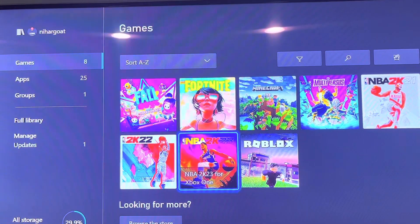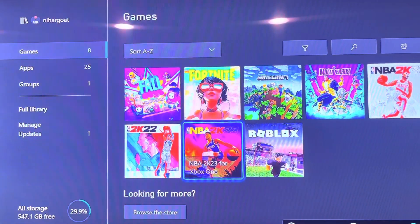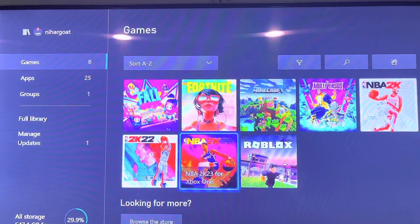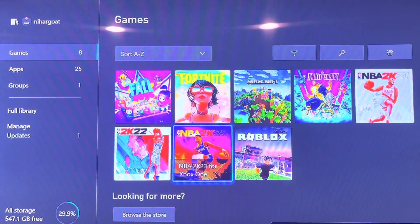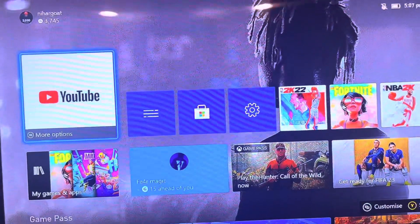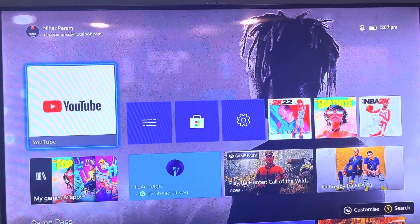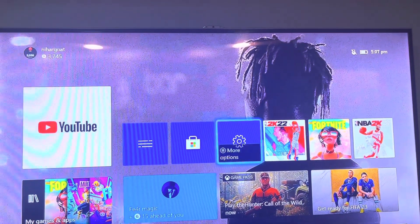Pretty much all I'm gonna do is show on Xbox and PlayStation. I'm gonna show Xbox first because the Xbox clip is mine, and the PlayStation one is unfortunately not mine. Without any further ado, hit the like button, hit the subscribe button, because we're trying to hit 10,000 subscribers. I'm in the main menu, and what you wanna do is you can either go to My Games and Apps, or if you have settings in the front row, you just wanna click on settings.